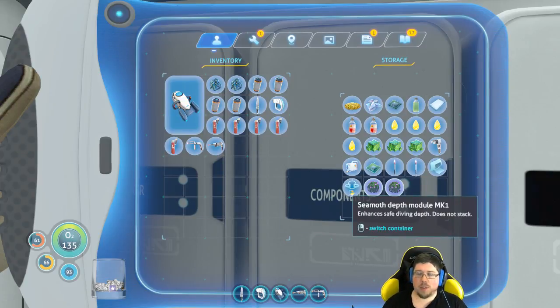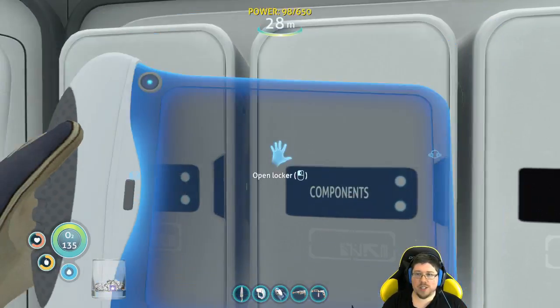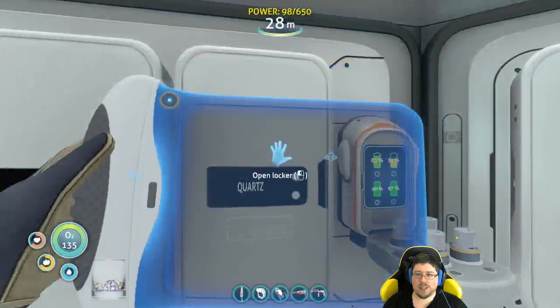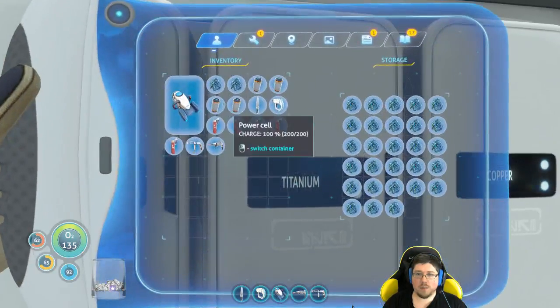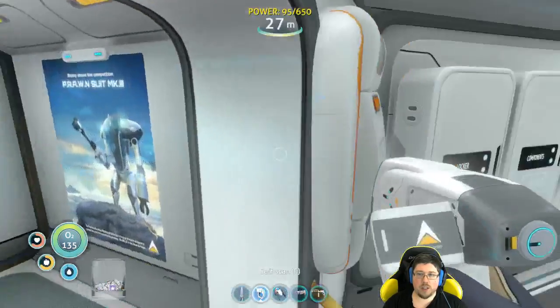So that depth module I didn't need to make, but now I've made it and I've got an extra one. So maybe I can make a second Seamoth. I guess if I lose the Seamoth, I've already got the depth module. So let's see — I've got some power cells. Titanium. Pop that in there. Fire extinguishers — we're going to go get rid of those.